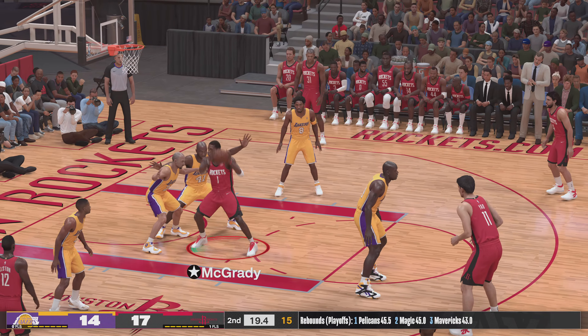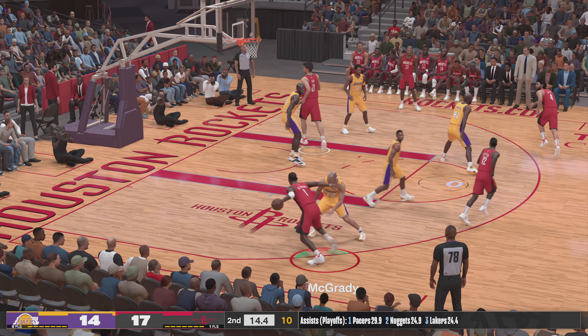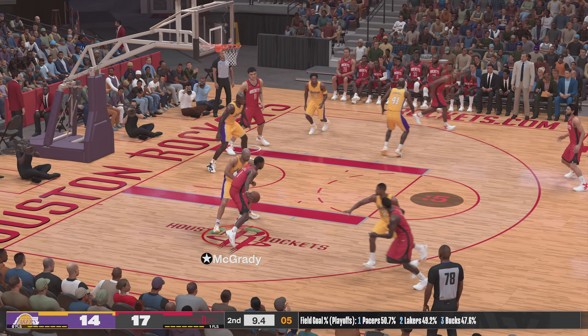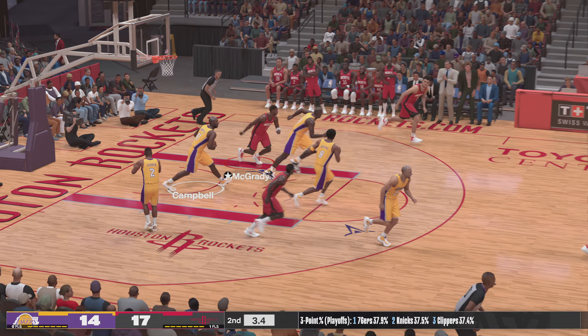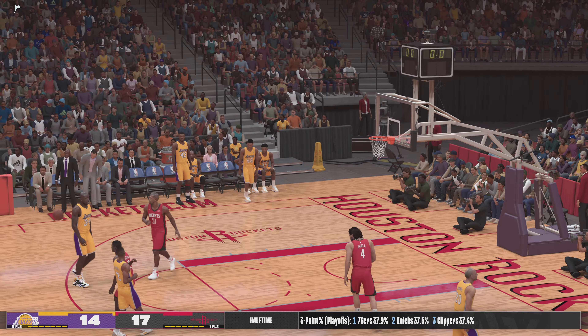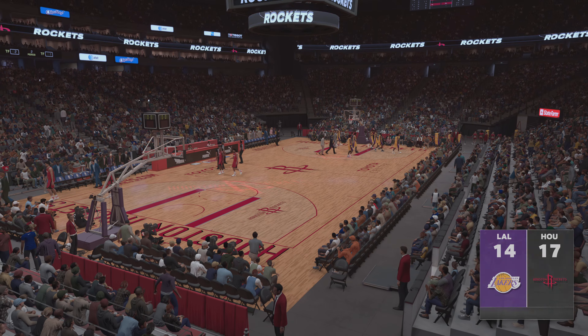There's 21 seconds left to play here in the second quarter. Alston passes to McGrady. Back to Alston. They double him with Bryant. A shot by McGrady — no good. So that'll be it for the first half. Fairly even battle underway in this one. Rockets ahead, up three. We'll be back right after halftime for the start of the third quarter.